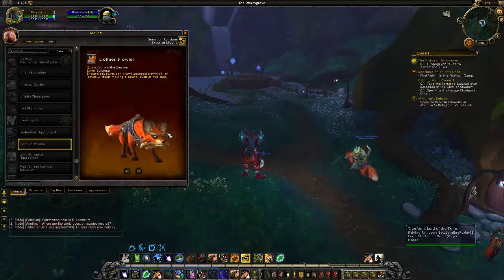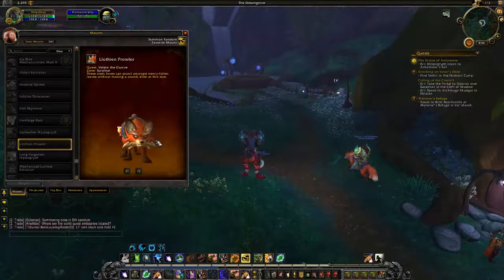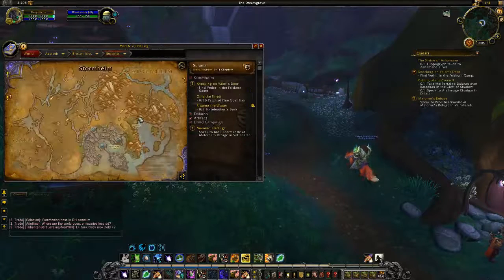Here we have the fox mount — Lothann the Prowler — and it drops from a quest called Vulpin the Elusive. These sleek foxes can prowl amongst newly fallen leaves without making a sound, even at this size. It looks very cartoonish, like it's straight out of a Disney film, and it says it's in Suramar, so it's probably going to be a quest somewhere in there.